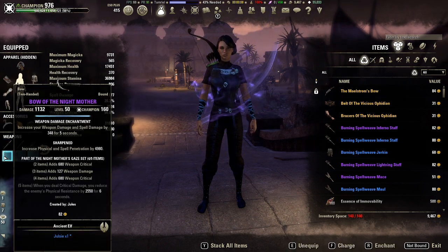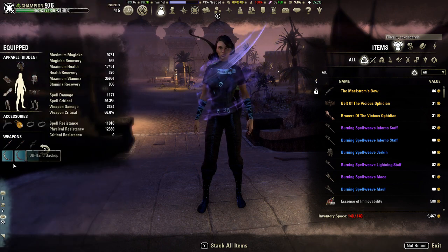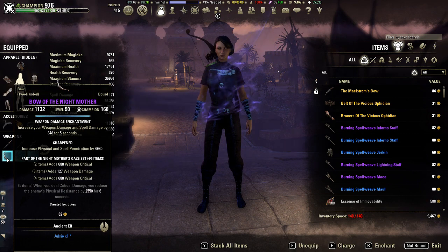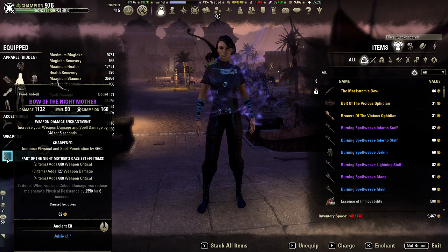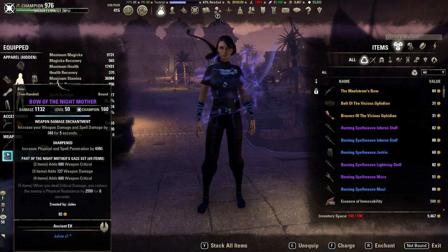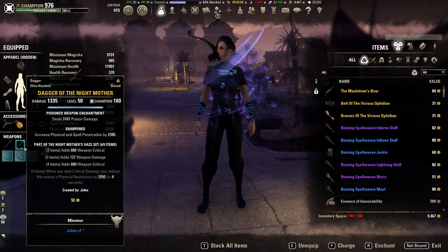On the off bar, if you do have the Maelstrom's bow you can run it to buff your Endless Hail. If you don't, you can just run another Night Mother bow — or another Night Mother piece — to get an additional weapon crit. This really should be gold because it's going to buff your damage for Trap and Endless Hail, but I was too lazy to upgrade it just for this video.